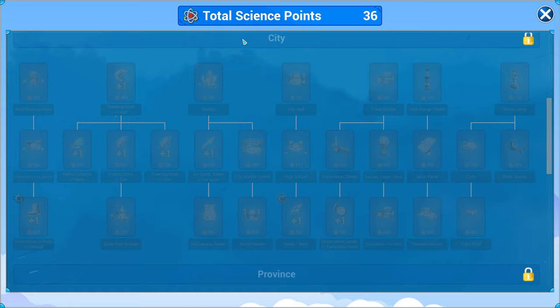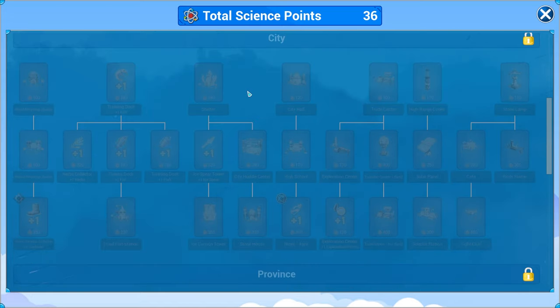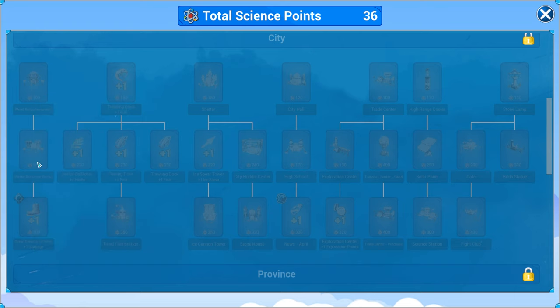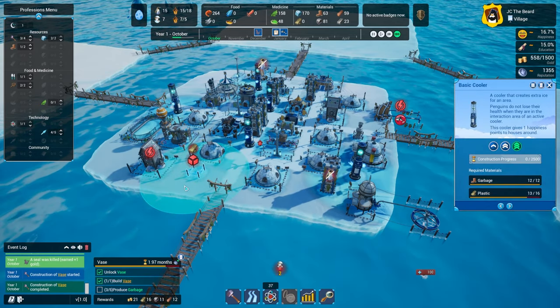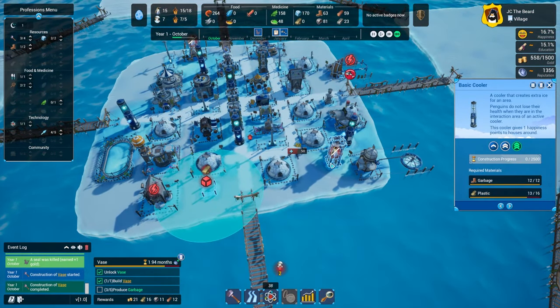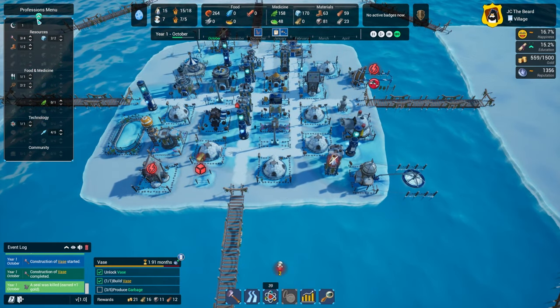Maybe that's one of those things that has to come once we get into the city thing after we unlock all of this. I see the wood recycling station and plastic is a derivative of that. We've got quite a way to go — we have to get all of this stuff unlocked. Something tells me we're not going to be able to build this because we don't have enough plastic. We might have to just get smarter with how we have our stuff laid out.